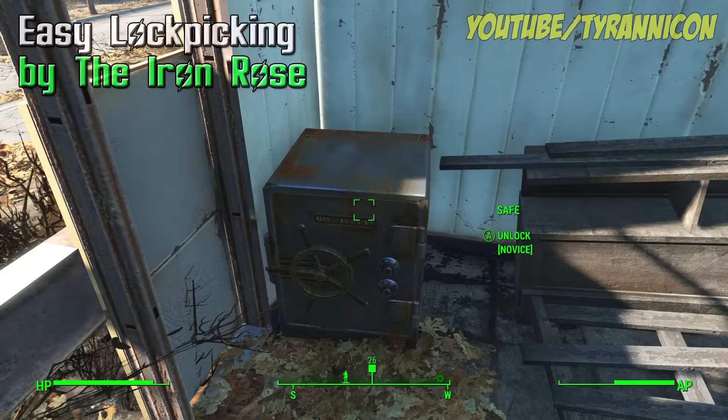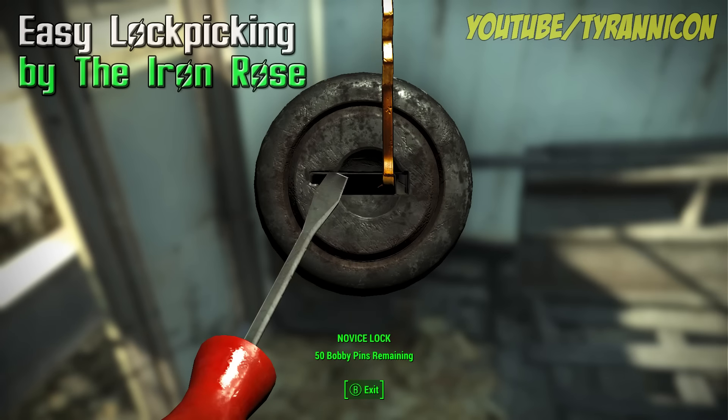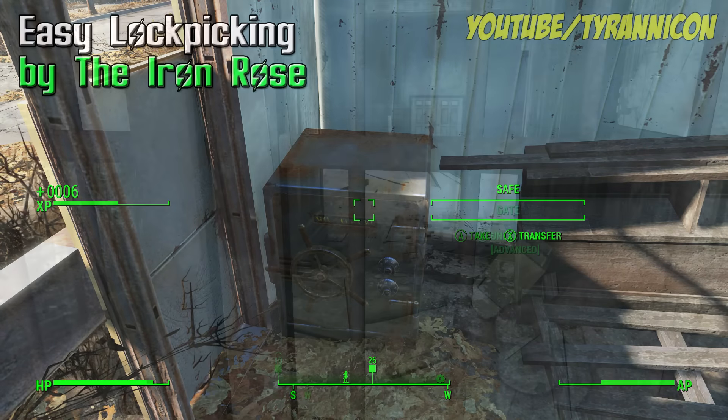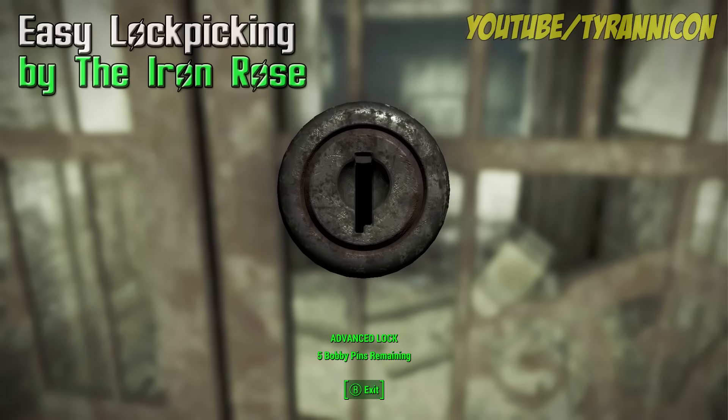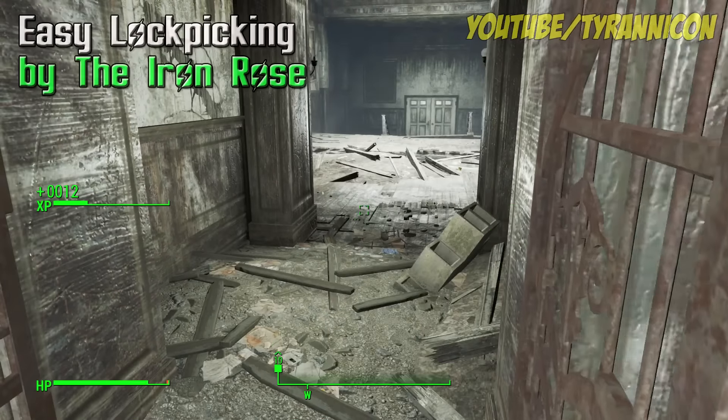Easy Lockpicking by the Iron Rose makes lockpicking risk-free. Just turn the pin in its default position in any lock and it will open 100% of the time. So if you find lockpicking pure tedious, pure annoying, get this mod now. Nice, you'll love it.